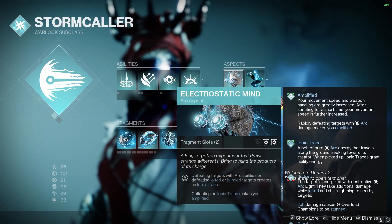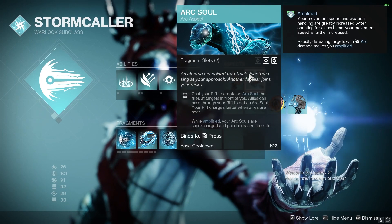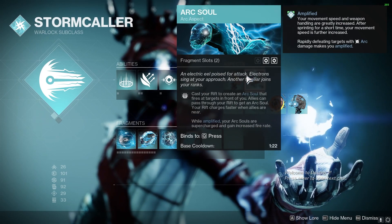Moving on to the Aspects: Electrostatic Mind makes us, when we collect an Ionic Trace, Amplified. And Arc Soul will give us increased damage just for popping our Rift.